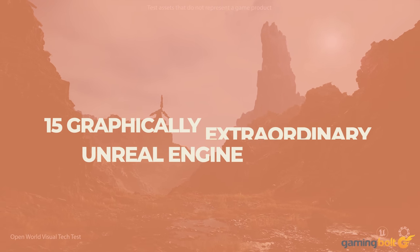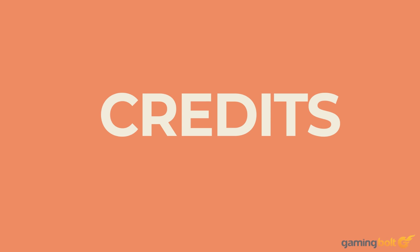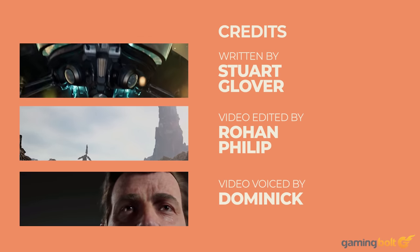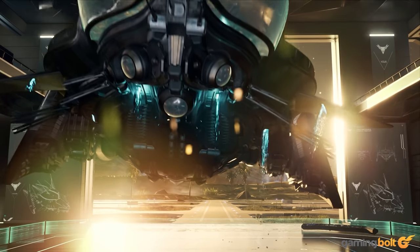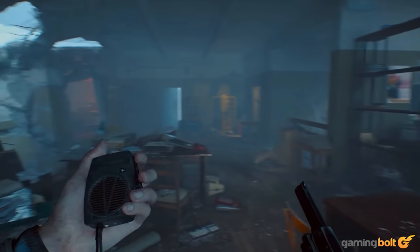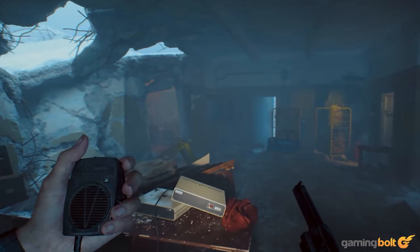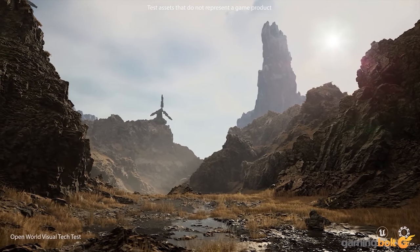Unreal Engine 5 has finally been released, and whilst professional and amateur developers move beyond early builds of the 3D creation tool to get to grips with its full version, we thought we'd take another look at the tech demos out there. As before, the unparalleled realism, immersive lighting, and photorealistic texture effects have us spellbound. It's hard not to get too swept away by some of these demos, as it remains to be seen how the intricate environments demonstrated here will be incorporated into video games that'll run smoothly at high frame rates.